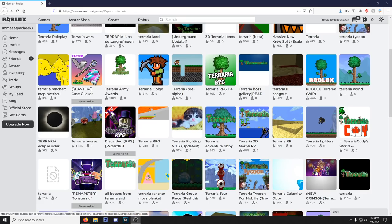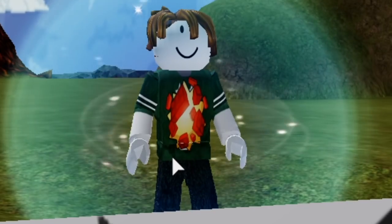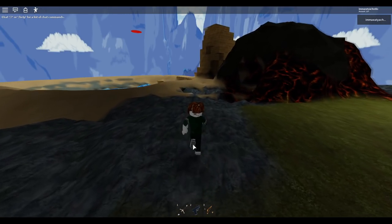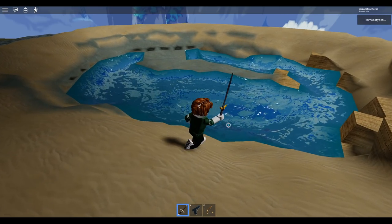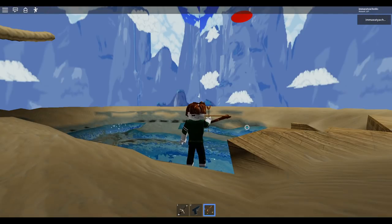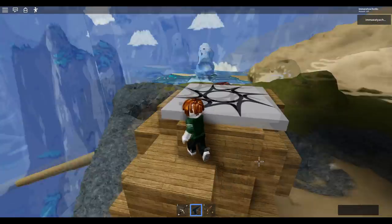Let's do one more - Terraria Fighters. There are so many games here we could easily do a part two. Here we are in Terraria Fighters. Why does my character look like this? Oh my god, there are 3D models of the bosses - that's insane! I have a pistol, a bow, and a sword. At least he's holding the sword somewhat correctly - one hit and you're dead. The glock it is. I can't complain because Terraria does have guns - it may not be called the glock but close enough.